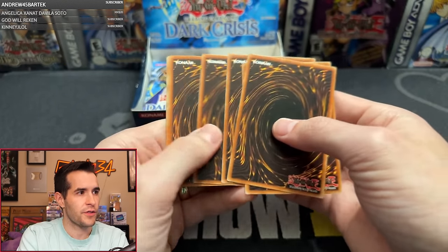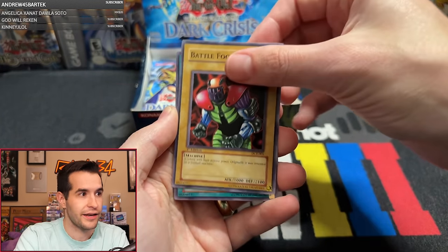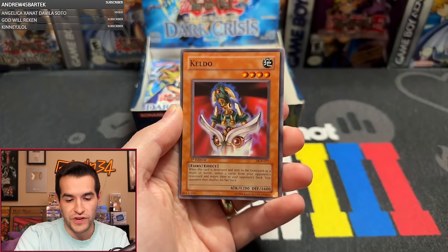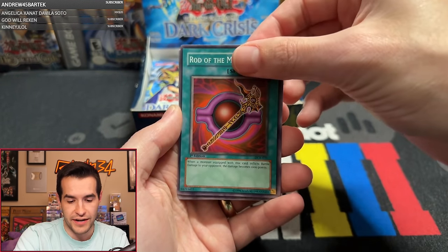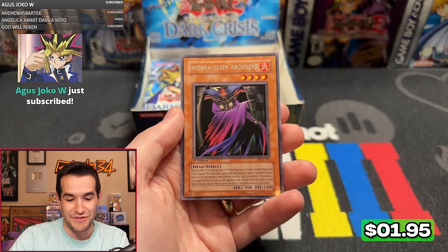We're pulling it all. We pulled every good card out here, except like Shinato, which isn't good — I just like it. Battle Footballer, Precious Cards from Beyond, Goblin Agreed, Archfiend's Oath, Keldo, Sakuretsu Armor, Rod of Mind's Eye, Blindly Loyal Goblin, and Infernal Queen Archfiend. Just a rare there. I feel like we still have a few foils left.